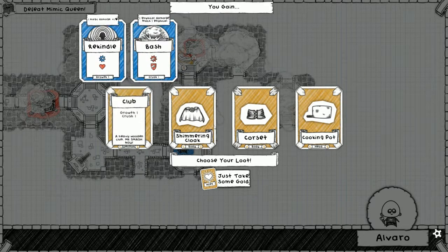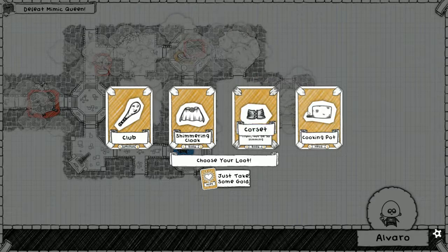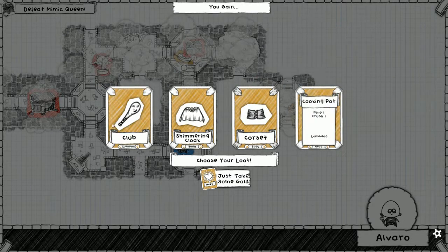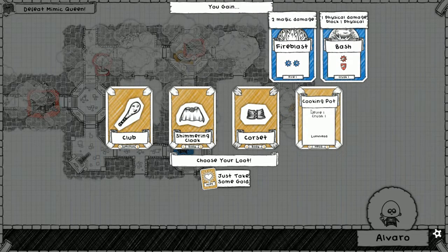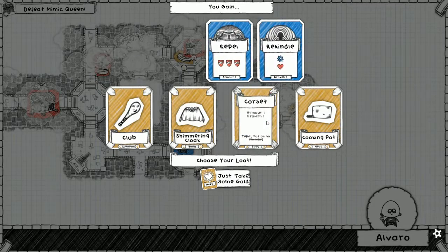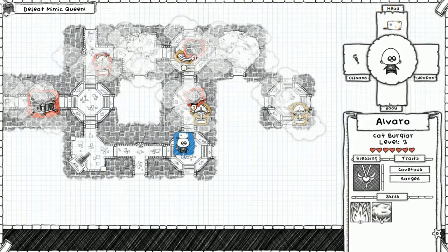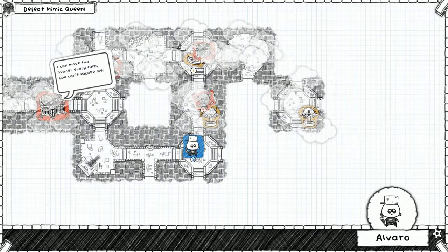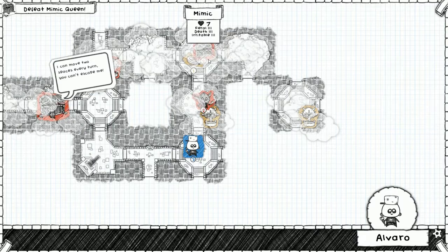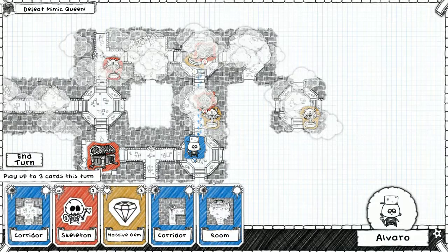Here's the club, the shimmering cloak, the corset, the cooking pot. Not too many physical attacks. I kind of want to go cooking pot for that fire - it's a little better than rekindle. I think that's all I'm gonna do. We need to get strong. It's gonna be right here next time, we'll attack here, turn after we'll attack here, and then immediately going to fight against the mimic queen.